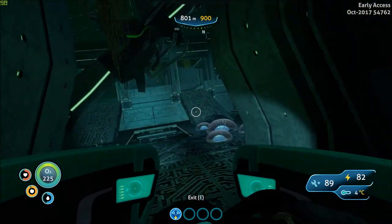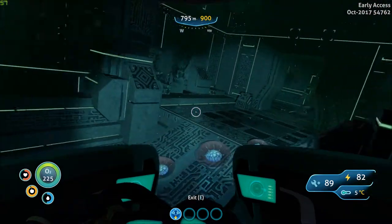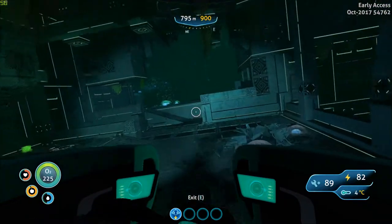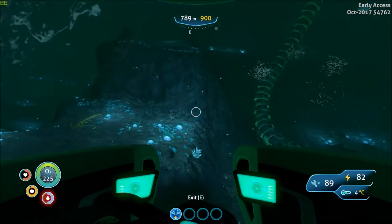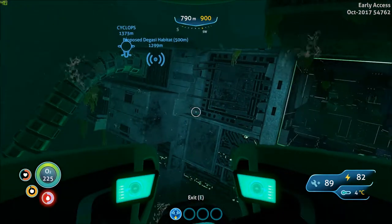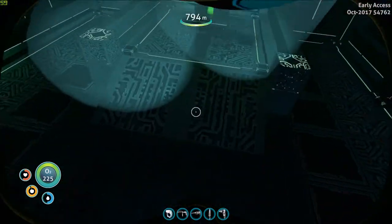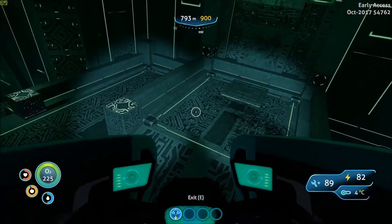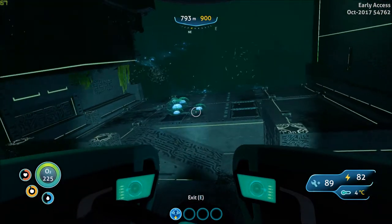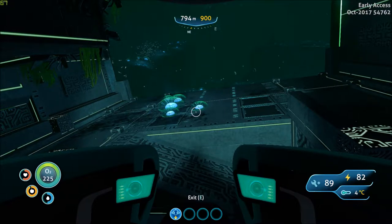Okay so apparently we passed it — it was supposedly in the deep Grand Reef Degasi sea base, which was near the crab squid and stuff. So that's where that is. We're going to go back there. Actually, I think I've been going quite a while in this video and I don't want these videos to be too long. Oh, almost passed up an ion crystal! Yeah, I'll call that a video. I'll come back with the orange artifact probably. I want to explore more of this area before I do that, so I'll start with that in the next video. Thanks for watching — I hope you enjoyed. Rate, comment, subscribe, and I'll see you in the next video. Bye!